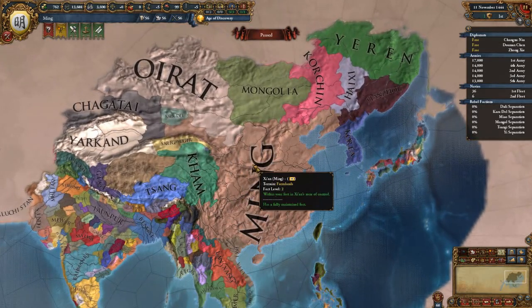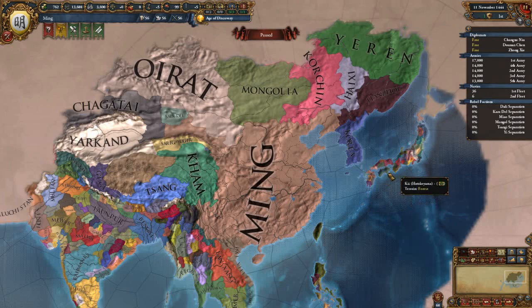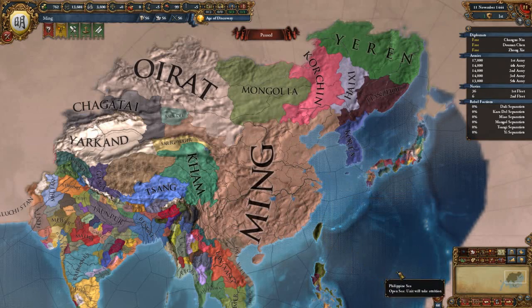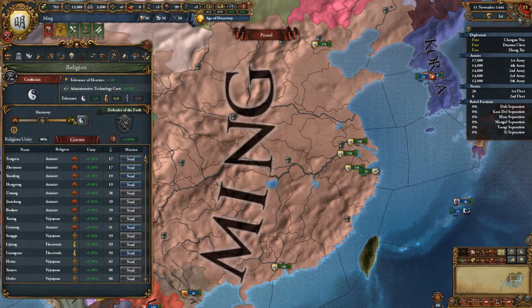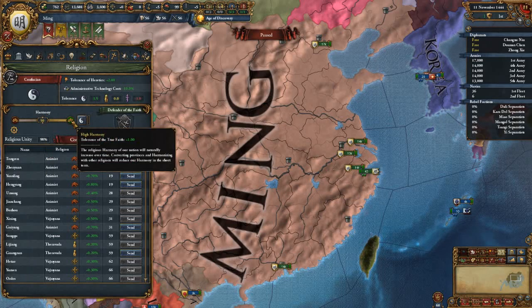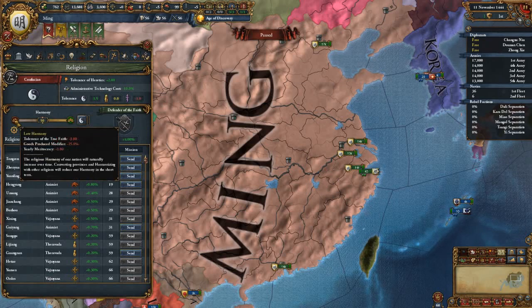Tributaries are not just limited to China — Japan can force tributaries, and anyone around here can force tributaries. The new Confucianism mechanic is the harmony mechanic. High harmony gives you tolerance to the faith. Low harmony reduces that and also reduces your goods modifier and yearly meritocracy.